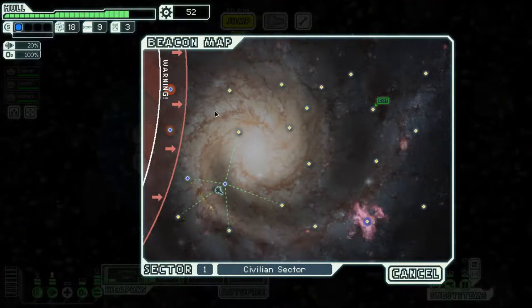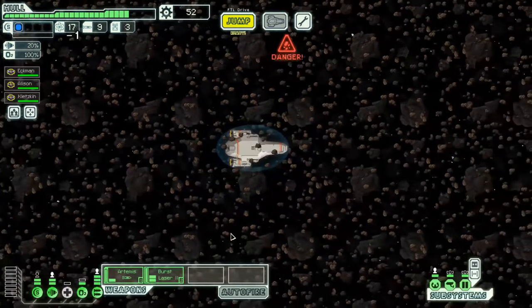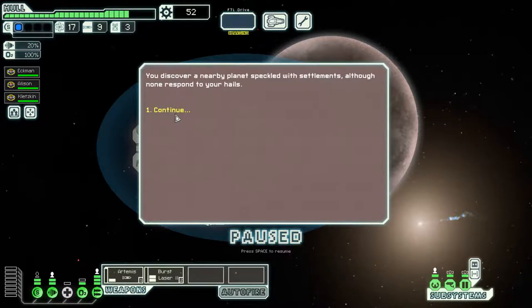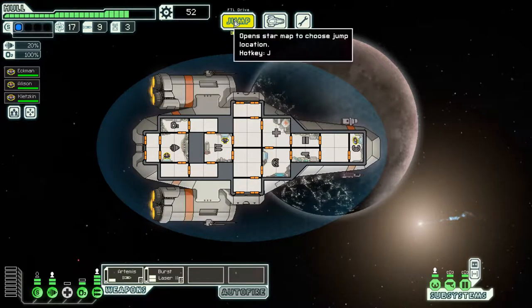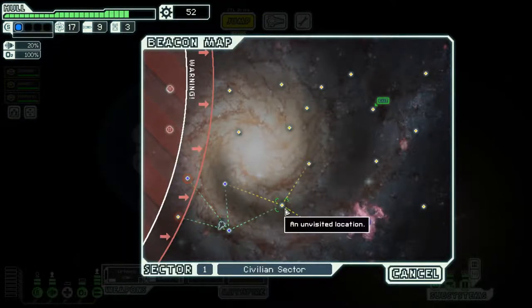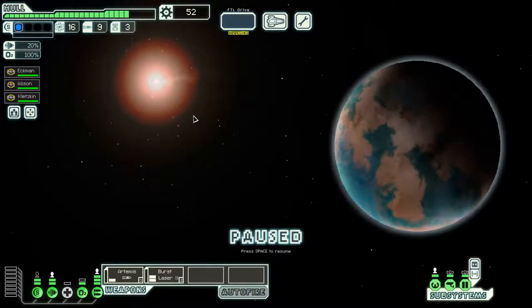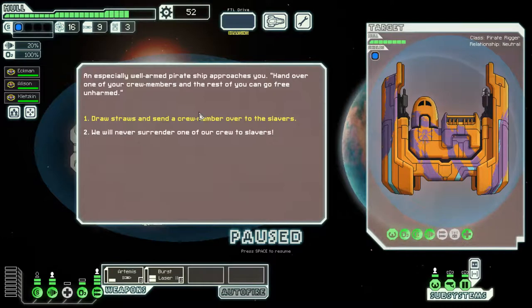The rebels are approaching so we must start moving forward. We discover nearby planets with settlements, but none respond to our hails - probably afraid to help the Federation, which is on the brink of being destroyed by the rebel fleet.